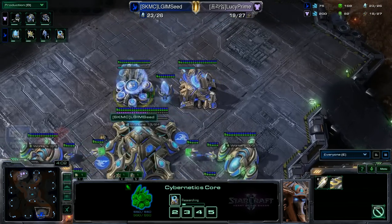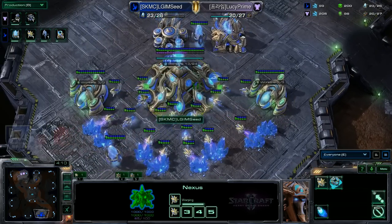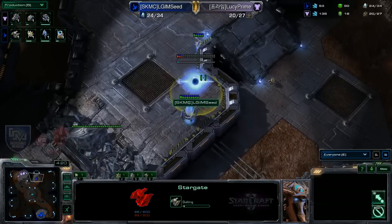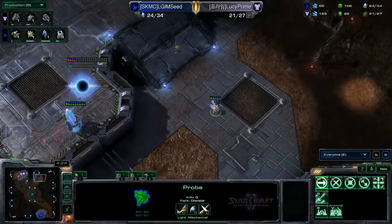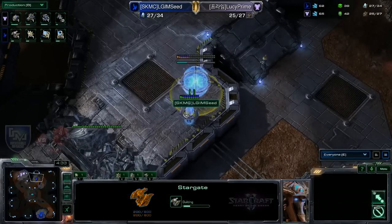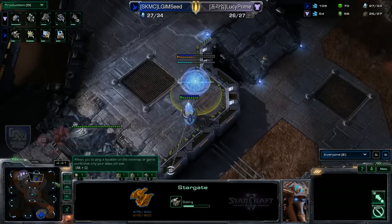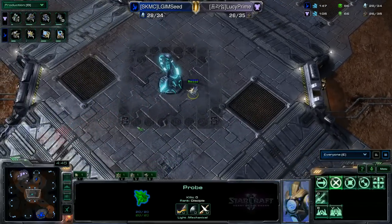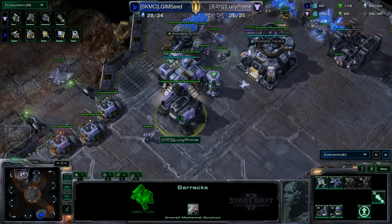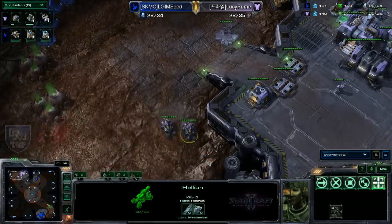Back in Seed's base — very standard: barracks, double gas. We might be expecting a mothership core relatively quickly, which has become very popular. But look at what Seed is doing — this is actually such an aggressive build from our Korean Protoss. A stargate with void rays — you'd assume phoenix, but it's void rays. This is a very powerful build: three gateways, two void rays, a bunch of sentries and zealots, a few stalkers — you can just hack away your opponent's natural and run straight into their main base.